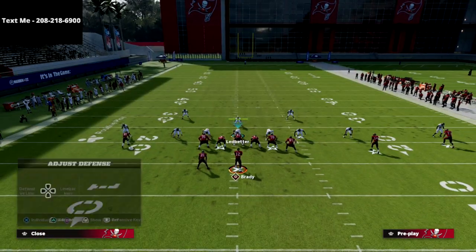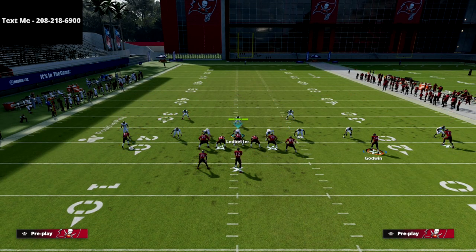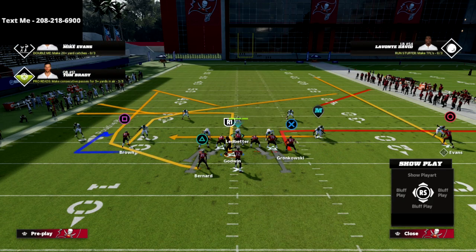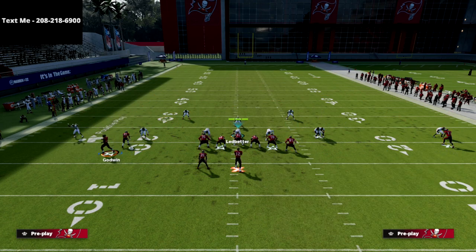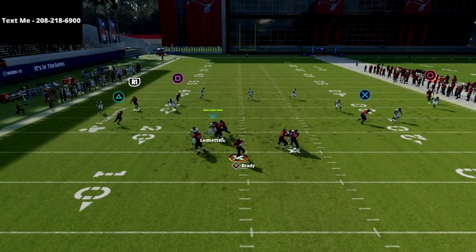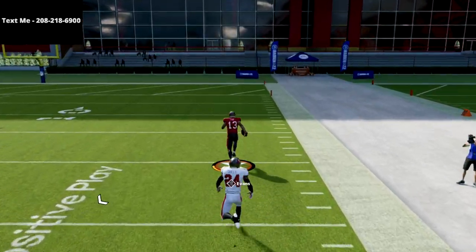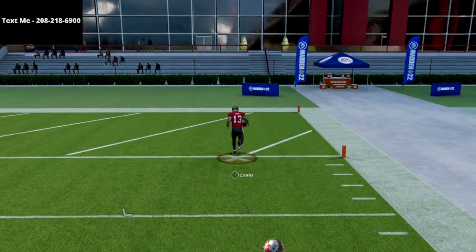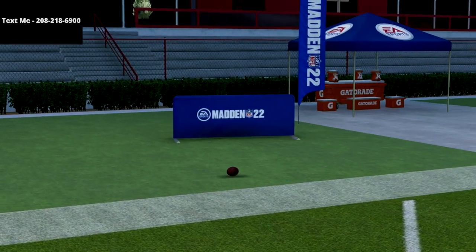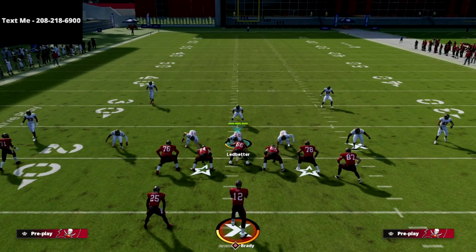The next defense I wanted to go over is Tampa Two. You're going to see that circle is on a fade route — those stock fades are really good for beating Cover 2. If you've got someone that runs a lot of Cover 2, this is kind of the perfect play for them. All you're going to do is pass lead that fade to the outside and he's going to beat Cover 2 for a one-play score every single time. Cover 2 is basically not working properly in Madden 22 right now, and even if it was, that fade route has been open for years out of this formation.